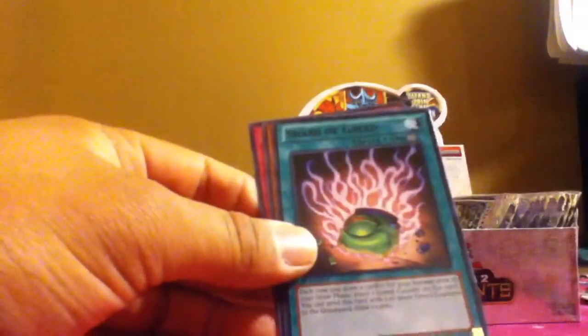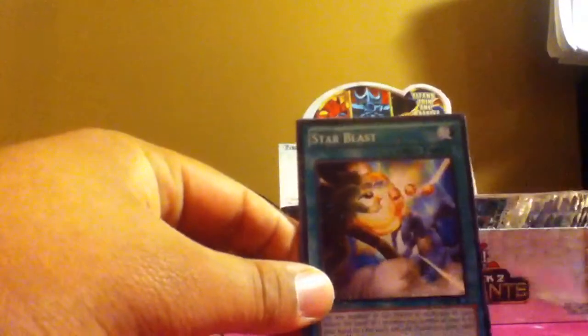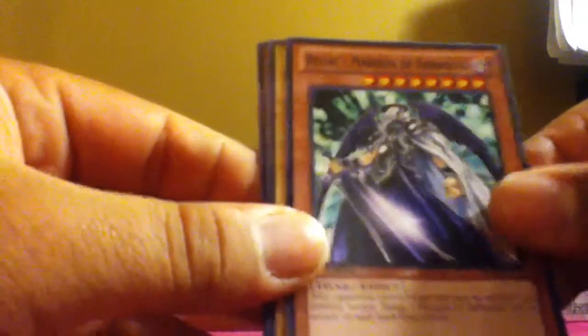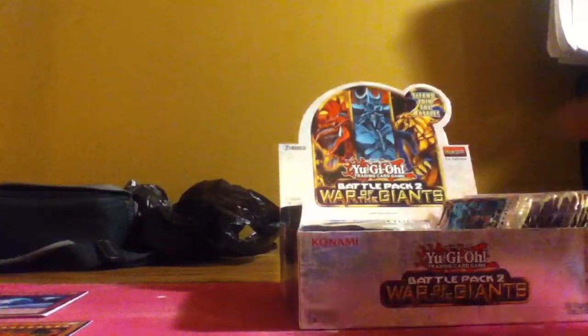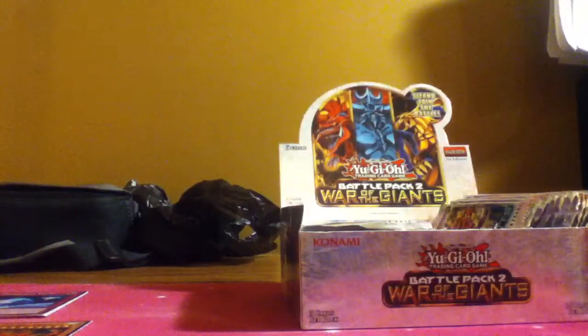All right, let's go. Metal Morph, Fighting Spirit, Shard of Greed, Goblin Attack Force, and Tiki Soul. Next: Penable Attack, Star Blast, Belio, Marcos of Darkness, Luster Dragon, and Photon Thrasher — I'm going to thrash you. Draining Shield, Super Conductor Tyranno, Beast King Barbaros, Flame Tiger, Dark Resonator. Pretty good. Beast King and Super Conductor — I like those.